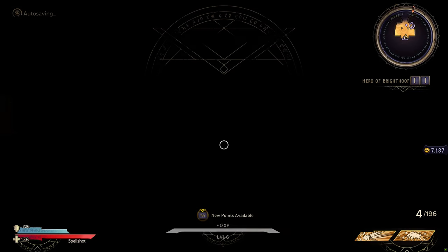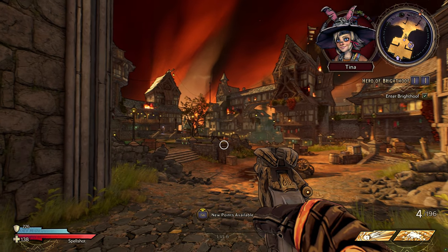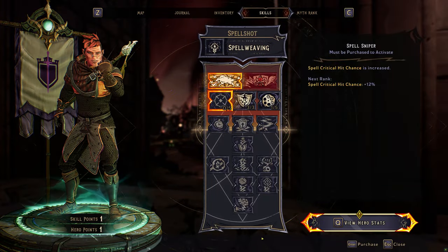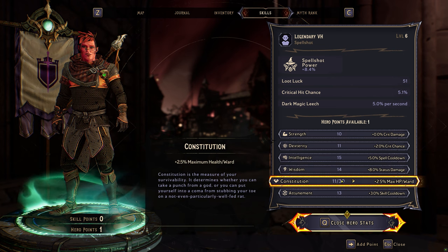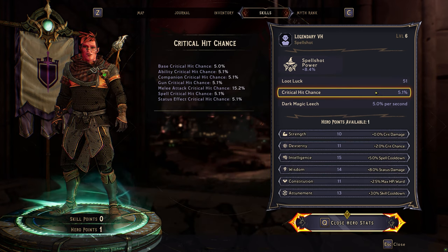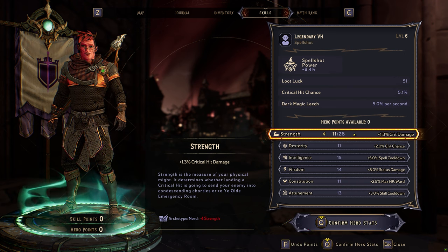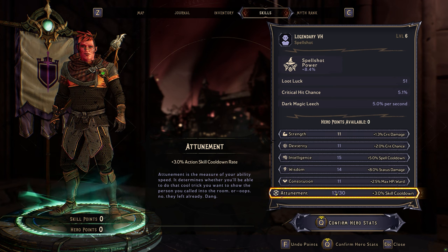We are already up to an hour so that's enough. Let's see if there's anything here — nothing. Let's use these new points — we got one more point, gonna use it on reload speed. Constitution — loot luck we're at 51, critical hit chance 5.1%. I'm gonna put one point here. We should definitely also use some skill points down here but we are good for now. I always forget to confirm the selections.